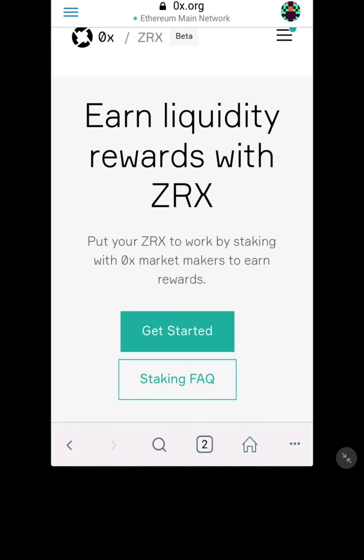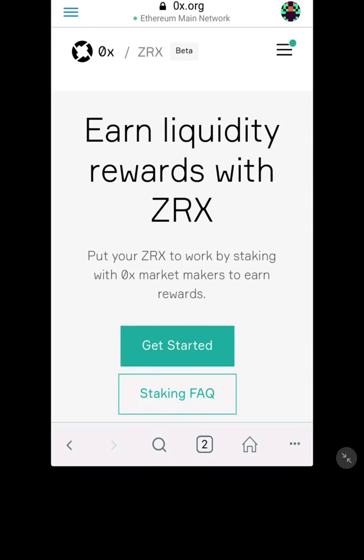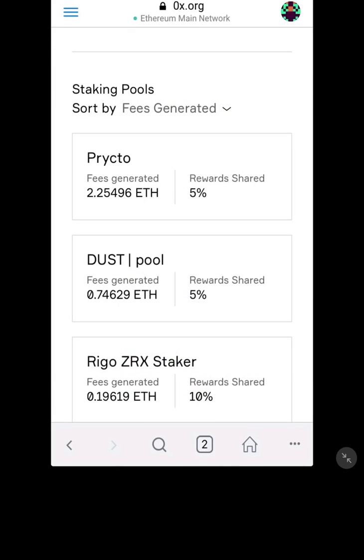This is why I like these passive investing or staking platforms — they take some of the legwork out of trading and making money in crypto. I hope that's helped you guys. I'll keep you up to date with my staking rewards once they come through, so you can see which are the best market makers to earn from. I'll compare Prickto, Dust, and Rego over maybe two or three months, and if there's a clear winner I'll unstake the others and put them into the winner. Anyway, I'll catch you in another video — take care!